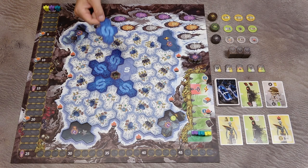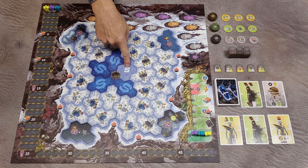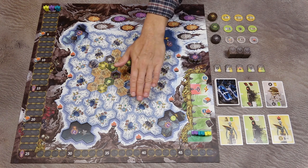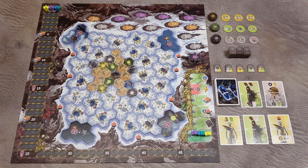To set the game up, shuffle these 5 starting tiles and place them face up on the designated spaces on the game board. Then shuffle the remaining 25 area tiles and place them face down on the game board.